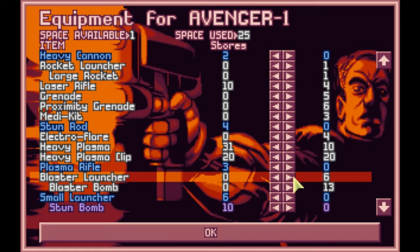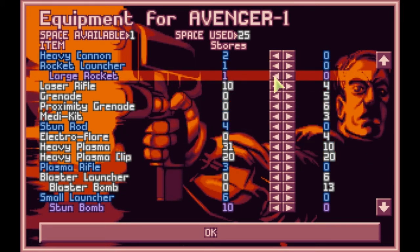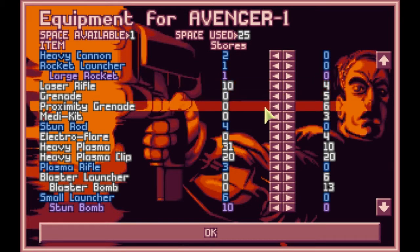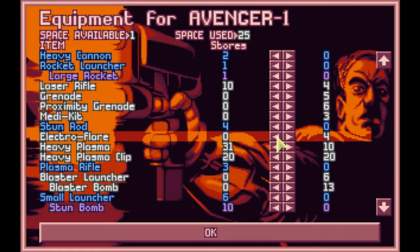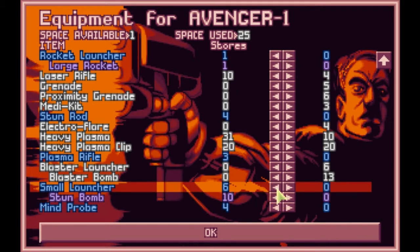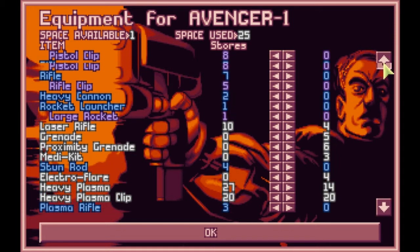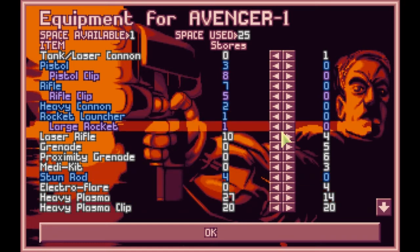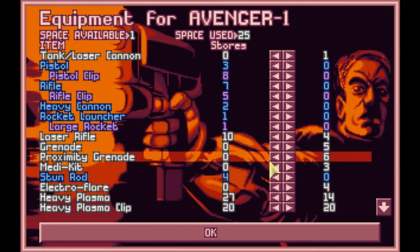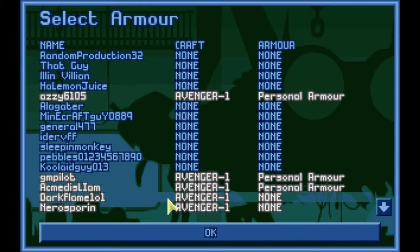We've got six blaster launchers, which six people will hold. Do you really need the rocket launcher when you have blaster bombs too? No, that is true. Grenades are probably fine. Med kits are probably fine. Don't really need any plasma rifles I guess. Can bring maybe a couple more heavy plasmas now. Just try 14 and 20 clips. That's probably fine. We'll obviously need to make some more room to get more blaster bombs on here. Yeah, because we'll need so many blaster bombs!